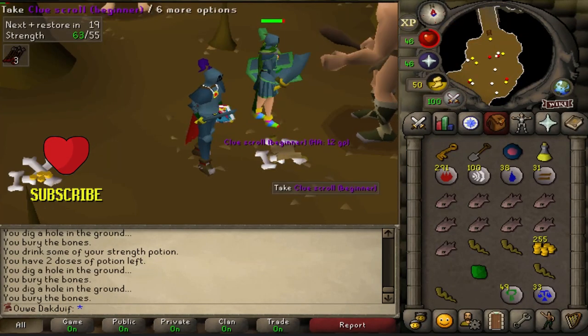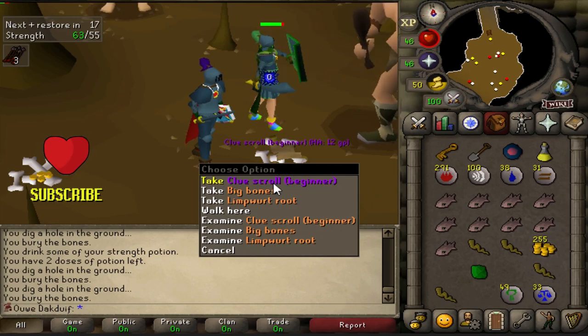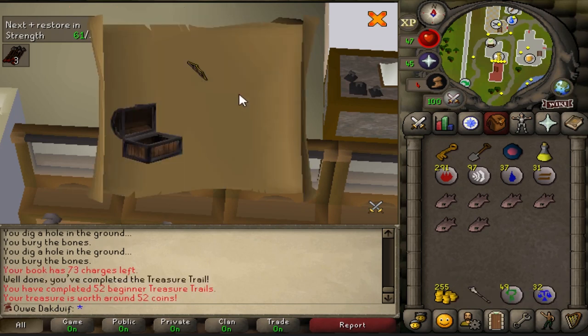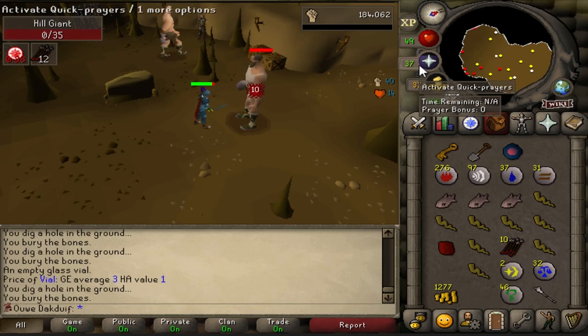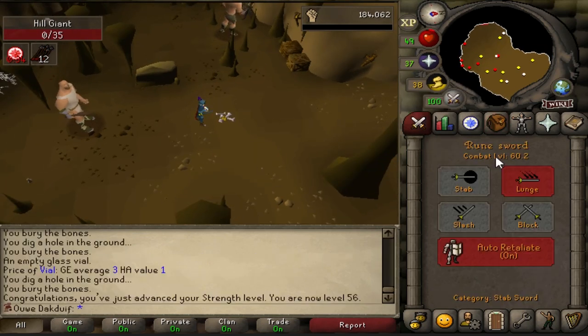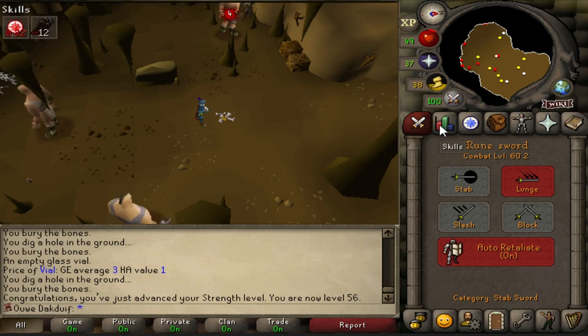Back at the hill giants and look what we've got — a beginner clue scroll! There was a quick one. Let's open it. Illuminati — 52 treasure trails completed and 52 coins. That is not a coincidence. There we go, 56 strength and combat level 60 — that's a nice milestone, let's keep going!